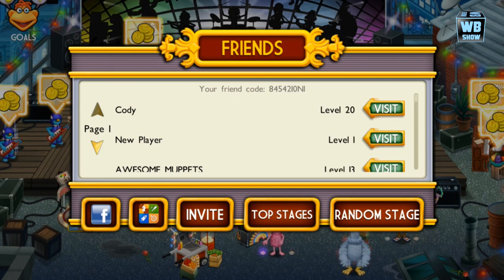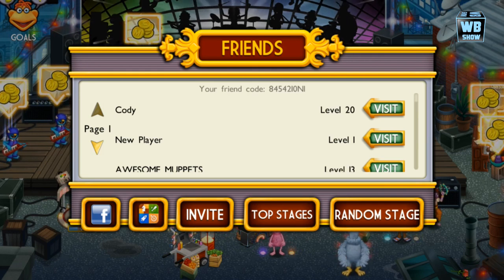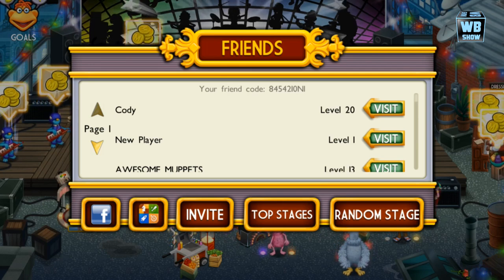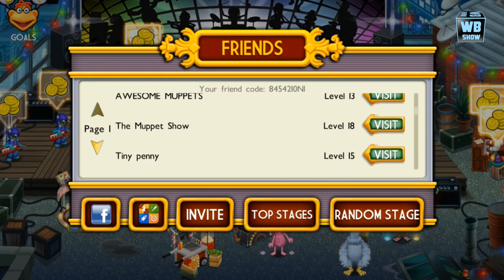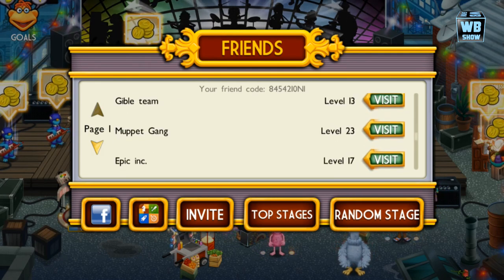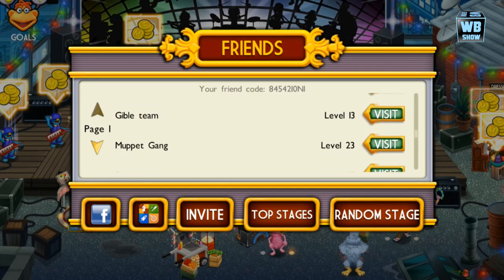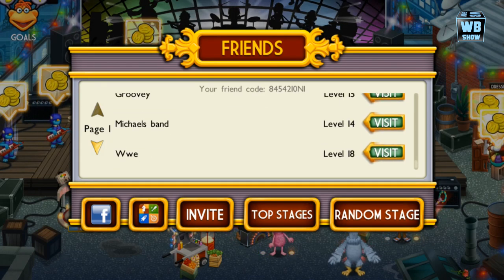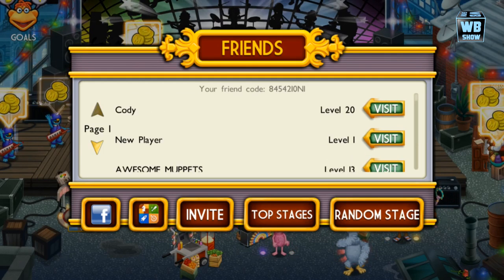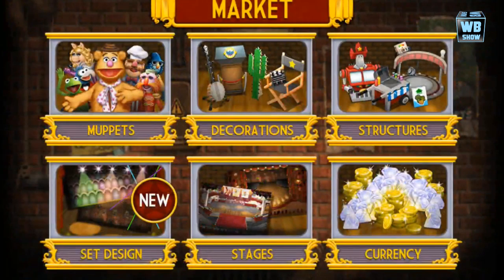It might actually be a 1 — I'm not really sure. I don't know what a capital I looks like here, which I guess is why I don't have many friends added. But that is my friend code if you're wondering.